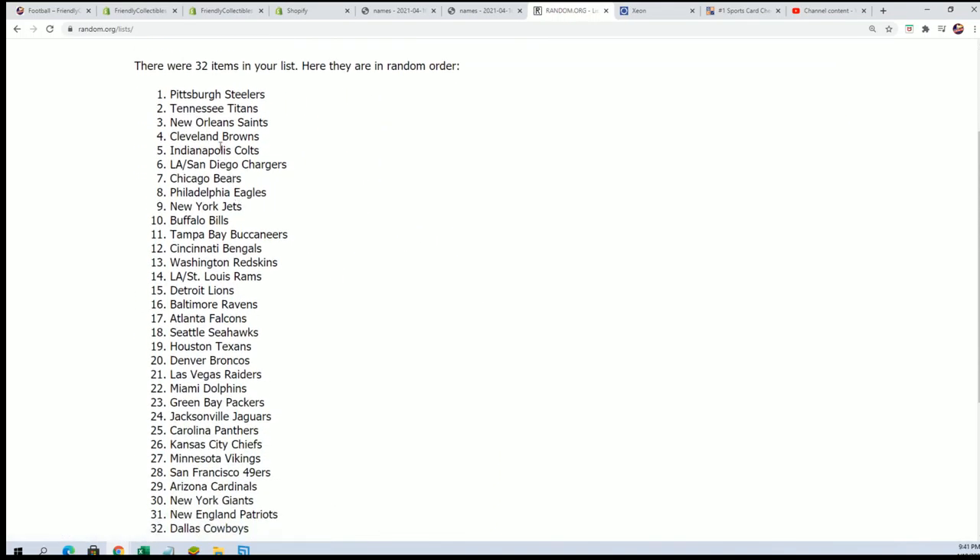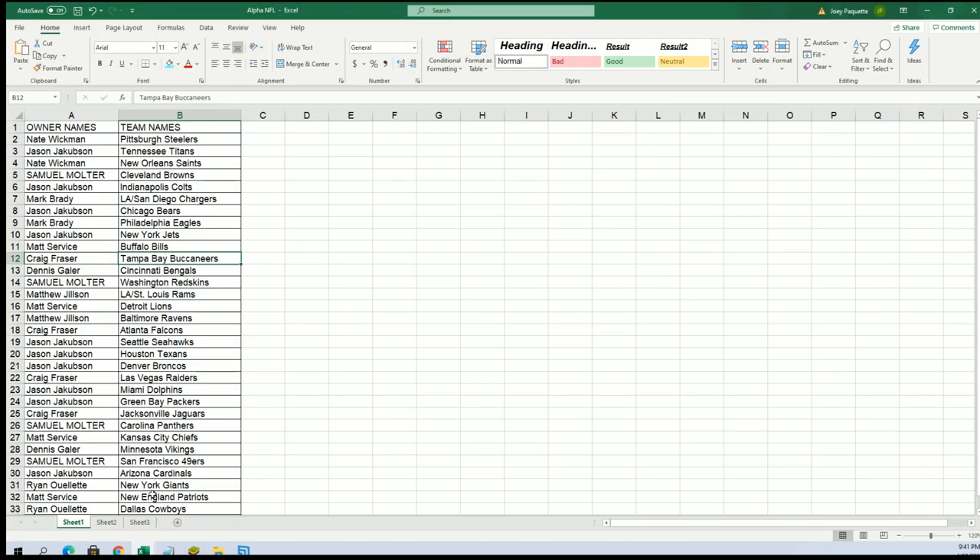Now you can see your team in the Select Football pack break. Mark B gets the Buccaneers — Craig, all right, good things are happening. I'm going to output this by team name. Mark B also has the Chargers.